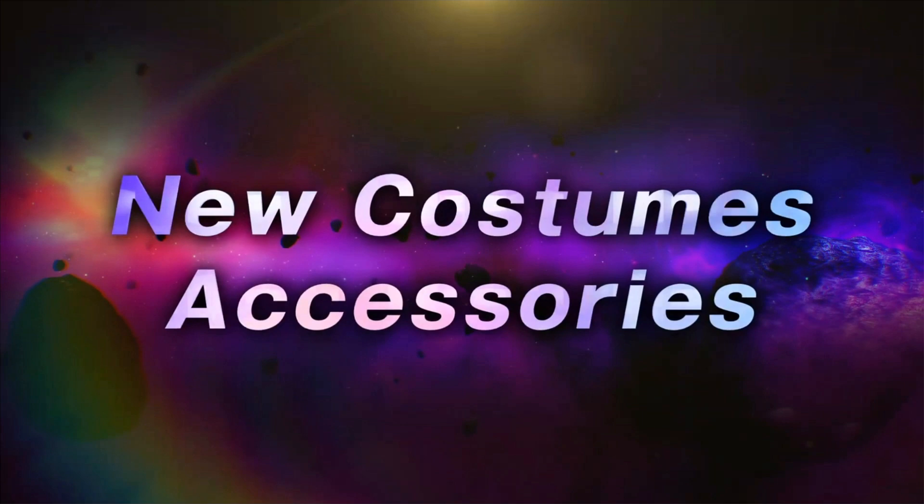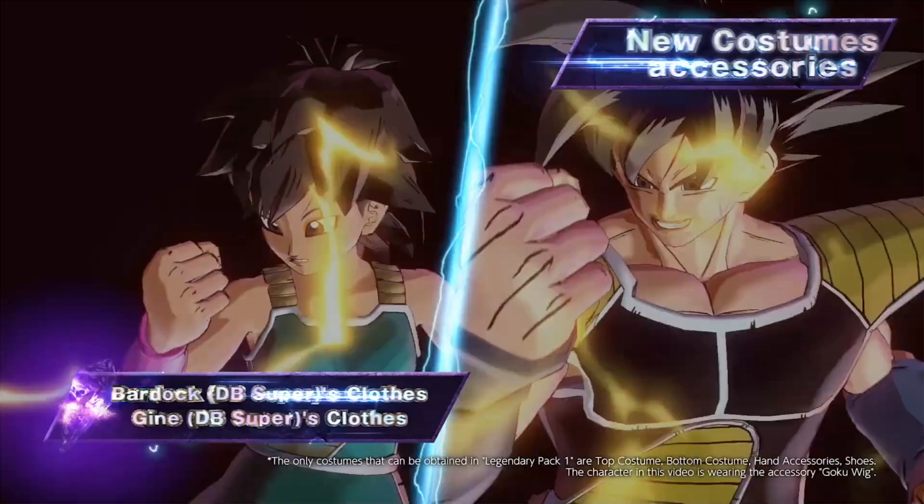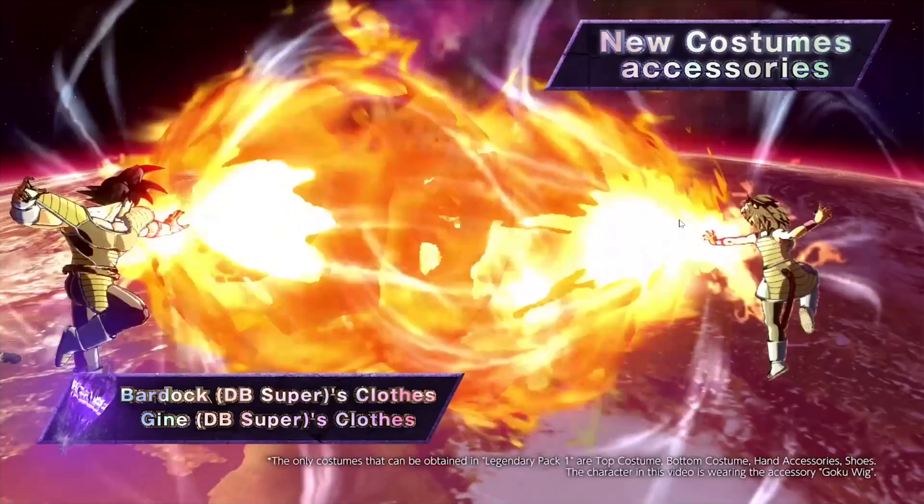New costumes and accessories. We have Gine and Bardock from Dragon Ball Super — look at this, they're both doing a duo ultimate together. This is literally awesome. They're both linking the ultimate, trying to protect their son Goku, or Kakarot. Honestly can't wait for the new outfits.